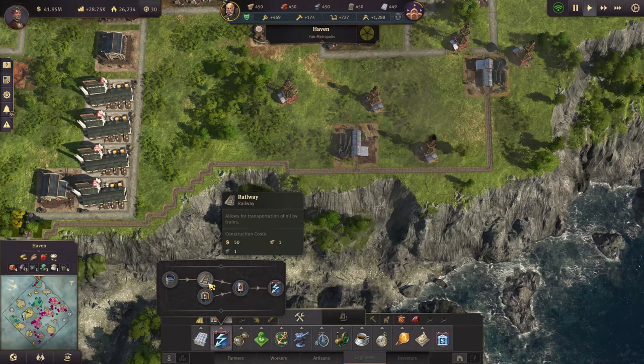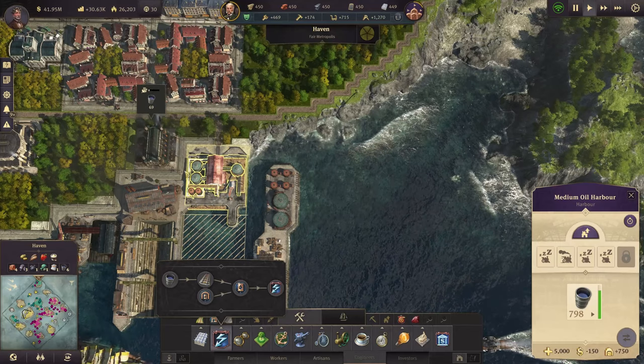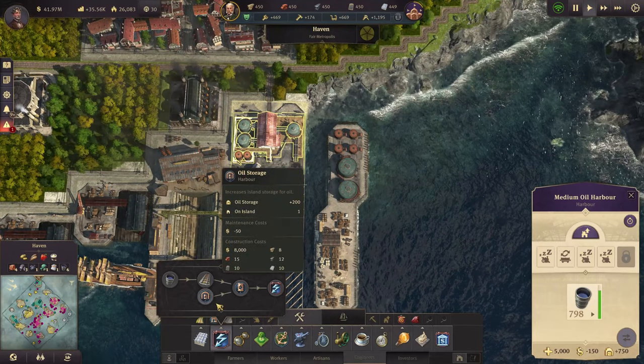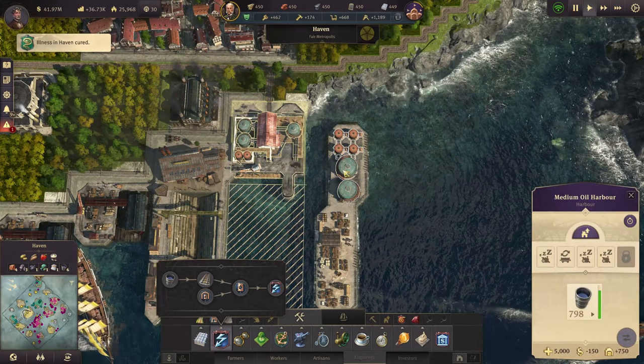After that we'll go ahead and put down the railway and connect it all the way down to our oil harbor here. If you ever need more space for your oil, you can always add an oil storage, which is right here next to this area in the free harbor.